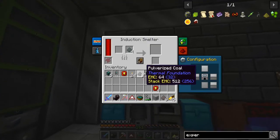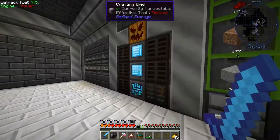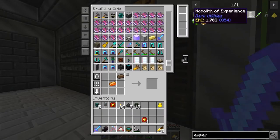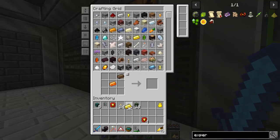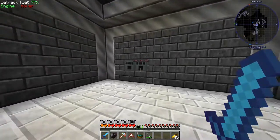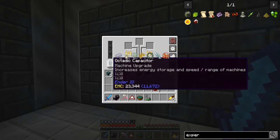Mr. Induction Smelter, your job is to make this — have fun. Now we need to work on making the Experience component — we need Solarium, which is gold and soul sand. Watch how fast this melts — ready? It already did one. I thought it was already done — I was like, dang, this is even faster than I remember.